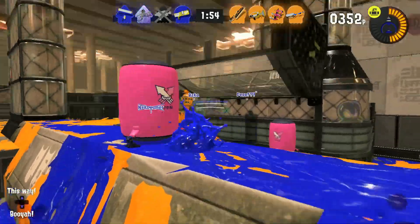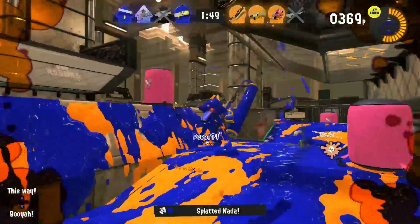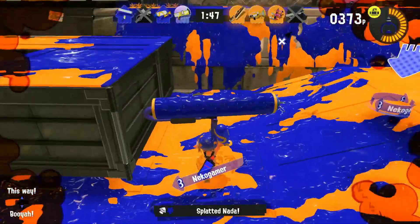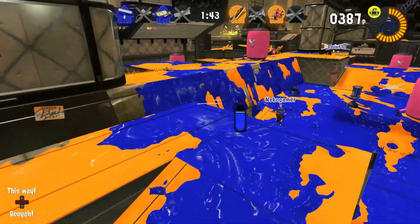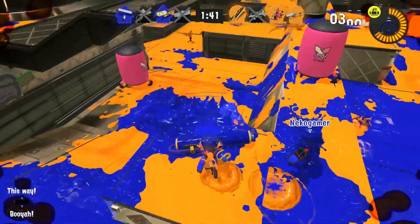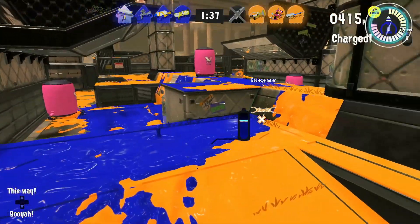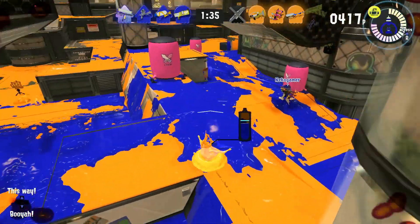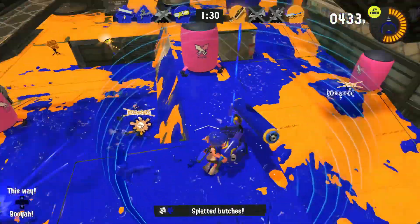So now for some gameplay. In Turf War, you'll want to be covering turf using the roller. When you get in range of an enemy, you'll want to retreat usually, and either set up to flank and splat them or just go somewhere else. Think of yourself as an opportunist. If you see an enemy near your team's ink, run in and splat them. Otherwise, just roam around covering ground.